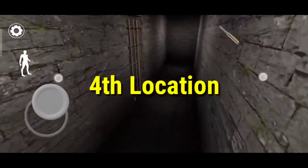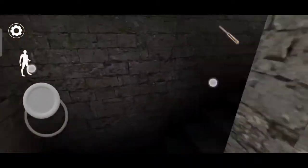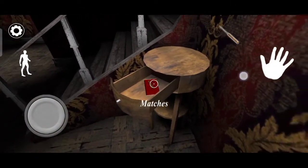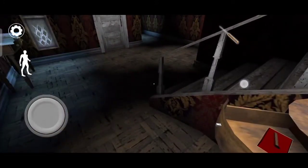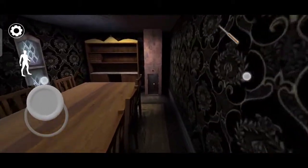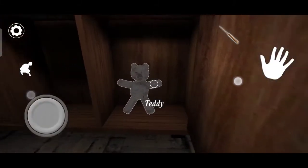Now the fourth location. Come here and check this room — nothing on this cell. I will come here and check this drawer — here are matches. If matches are here, just come to the dining room and check here. There is teddy! So this is the fourth place.